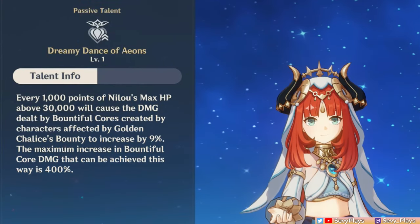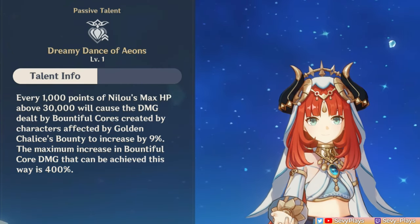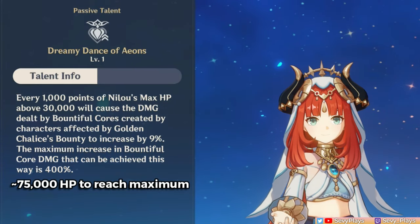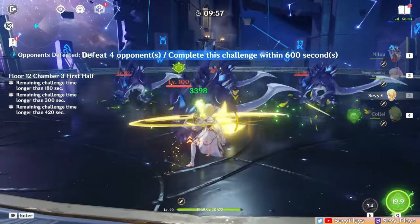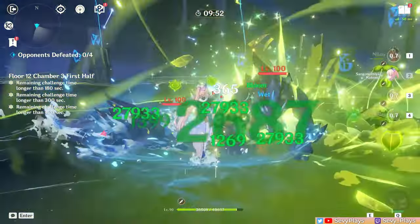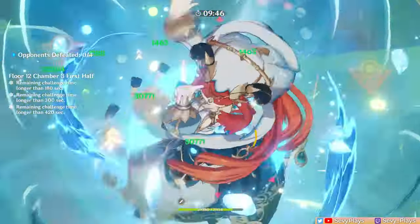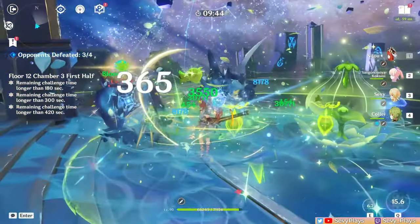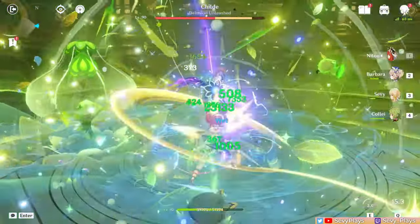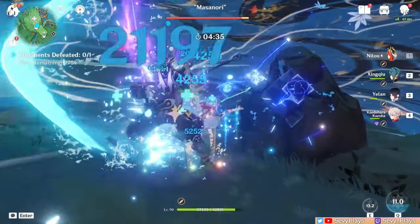Her A4 passive makes every 1000 HP past 30,000 of her max HP increase the bountiful core damage by 9%. This can reach a maximum of 400%, which will take almost 75k max HP. Note that this increases the damage of bountiful cores any party member generates. This is why building HP on Nilou benefits your entire team's bloom damage, versus building EM on her which only increases her own bloom damage. It's her passives that really push her into a pure bloom team restricted to dendro and hydro only members.